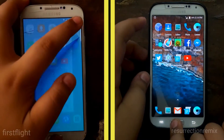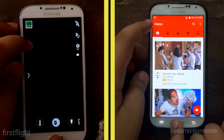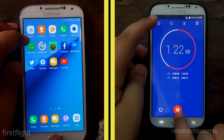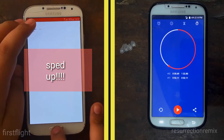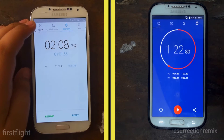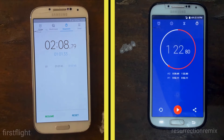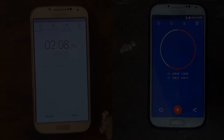On the second lap, the Resurrection Remix ROM has every app in memory, so it quickly opens all the apps. But due to its slow animations, the First-Right ROM is left behind. Speeding that up, the First-Right ROM finishes at 2 minutes 8 seconds, while the Resurrection Remix ROM finished at 1 minute 22 seconds — so it's clearly almost a minute faster. The First-Right ROM is definitely slower than the Resurrection Remix ROM.